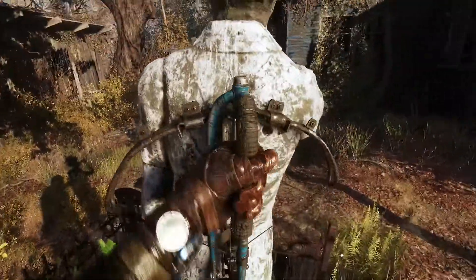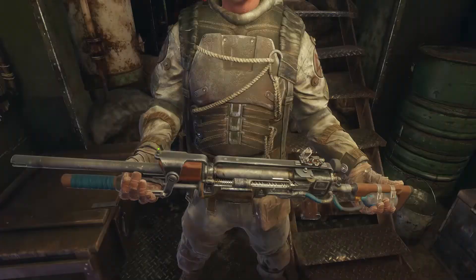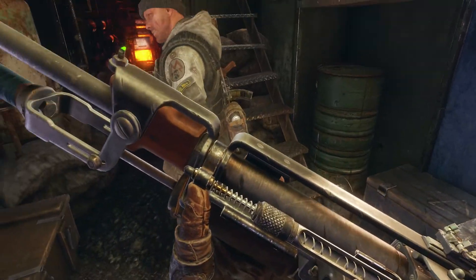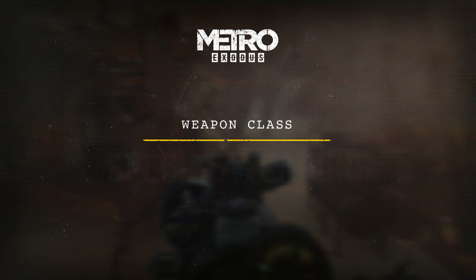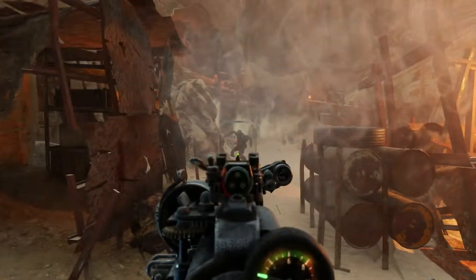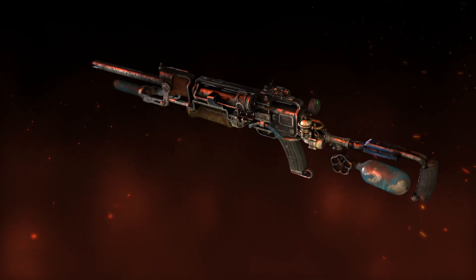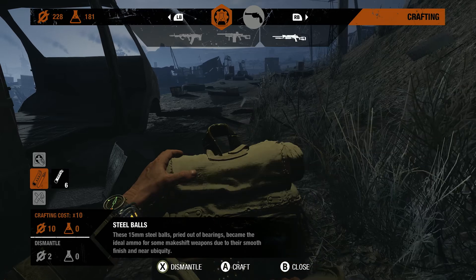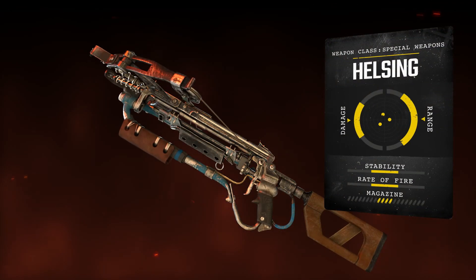As functional pre-war weapons are a rare commodity, the Metro's finest gunsmiths developed highly original, functional designs to meet the challenges of the modern age, with the silent Tiha rifle and the deadly Helsing crossbow. These special weapons can always be equipped for missions when stealth is a must. The ability to also craft standard and incendiary ammunition from salvage and scrap makes these improvised works of art indispensable.